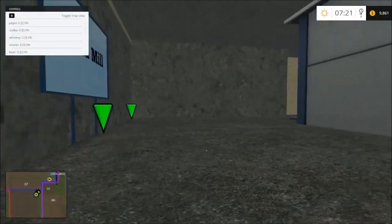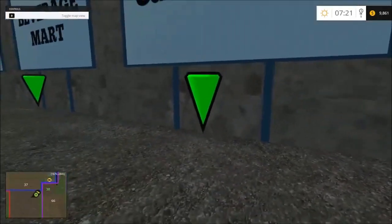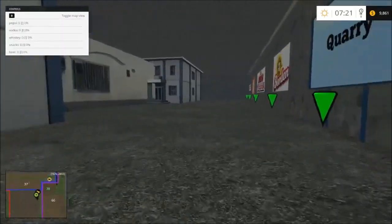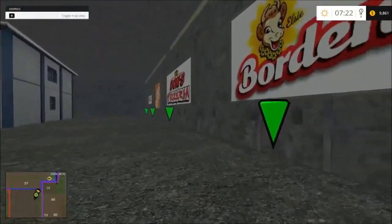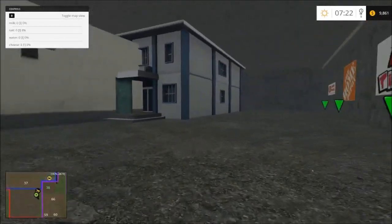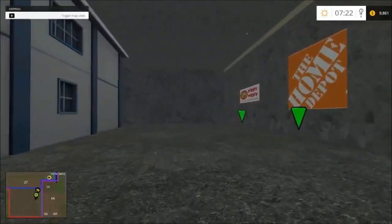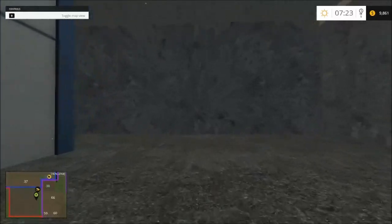There's also a beverage mart and a canola mill. I did not put gauges in here because many of these buildings take way too many products, but they do have pop-up displays in this room to tell you what is needed. That's pretty much a rundown of the control room.